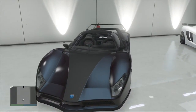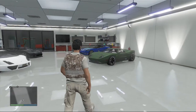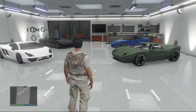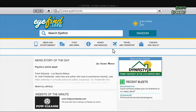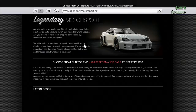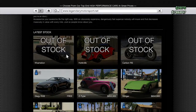Hello guys, it is me, Abomination115, and today I'm going to be showing you how you can get any car in the collector's edition for free without having the collector's edition. I'm just going to go onto my phone and onto the internet, go across to travel and transport and down to legendarymotorsport.net. As you can see, the Chameleon, the Hotknife, and the Carbon RS are all not available because I haven't got the collector's edition, but I'm going to show you how you can get them.